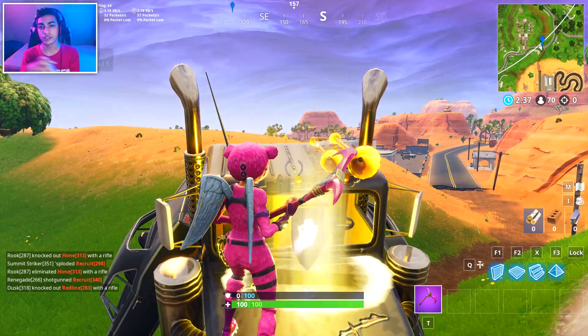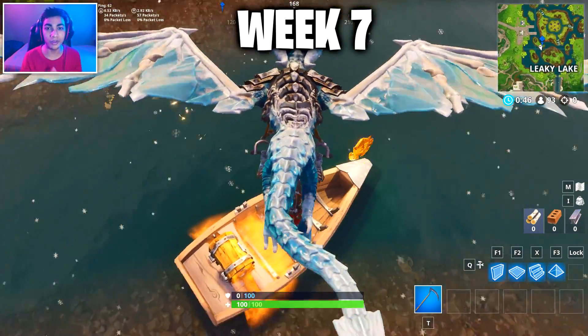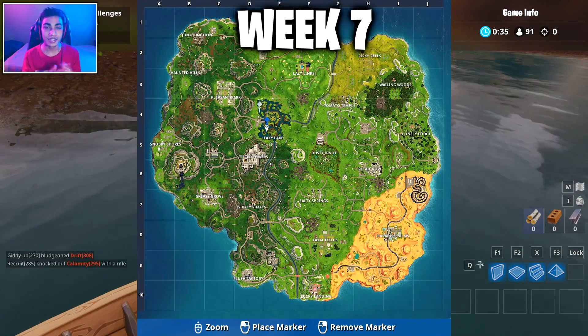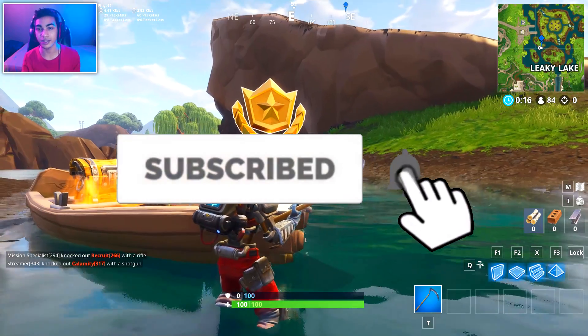This is going to be the week seven secret battle star location. This one can be found at the new Leaky Lake, so just go over there and collect it for yourself. This is going to be the minimap location where you guys can find it. If this video helped you out, make sure you hit that subscribe button and turn on the notification bell.